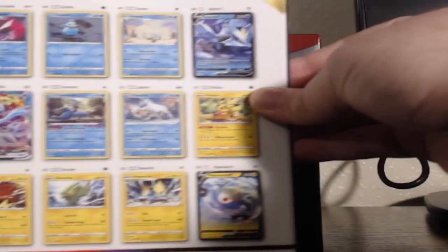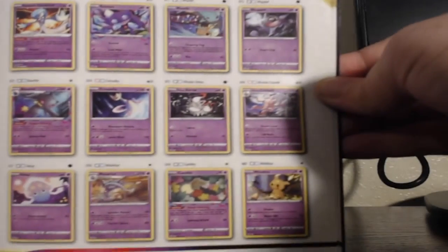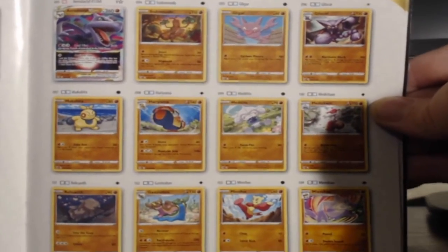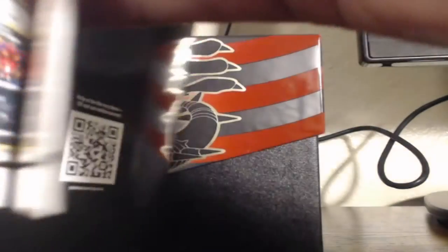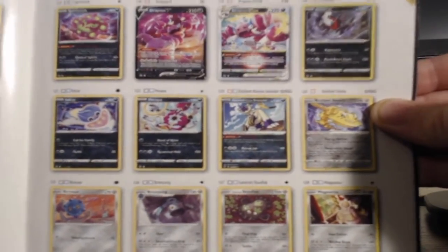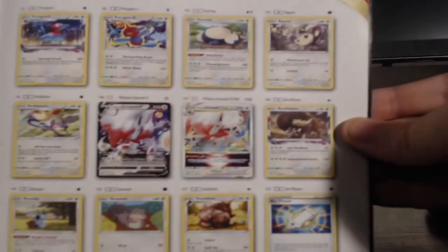We have Sneasel and Basculin — a whole bunch of Hisuian cards in here of course, a lot of psychic types. Radiant Gardevoir is pretty awesome; I've seen a couple of those in person today. Aerodactyl — that really awesome Aerodactyl V-Star — of course. Almost through there. That Radiant Steelix right there looks pretty sick. Of course Giratina V-Star, Giratina — getting to the final stretch here.